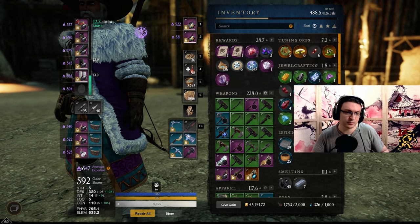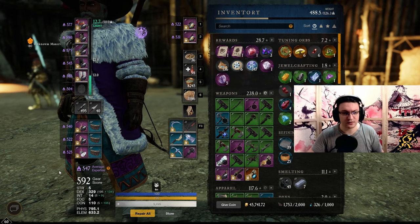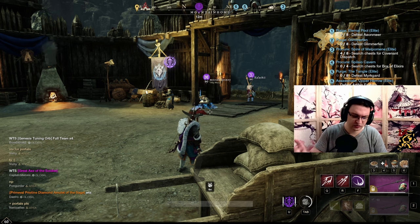But I could be wrong. Maybe it is influenced by your average expertise. So if you go to a zone and your average expertise is 575, the chance decreases. Anyway, let's go over the juicy stuff.